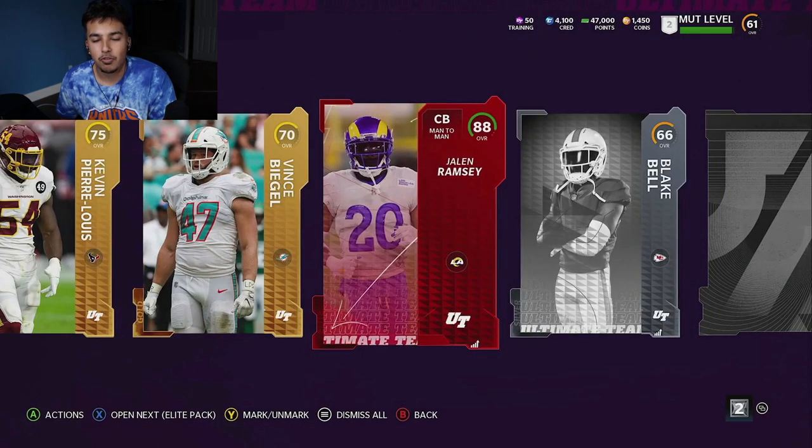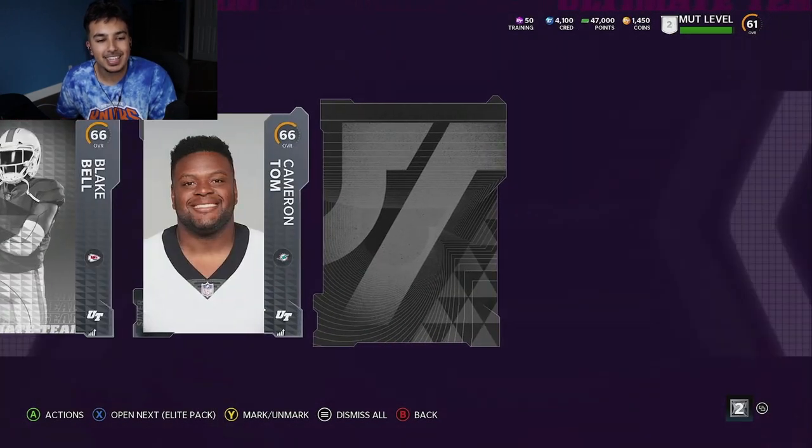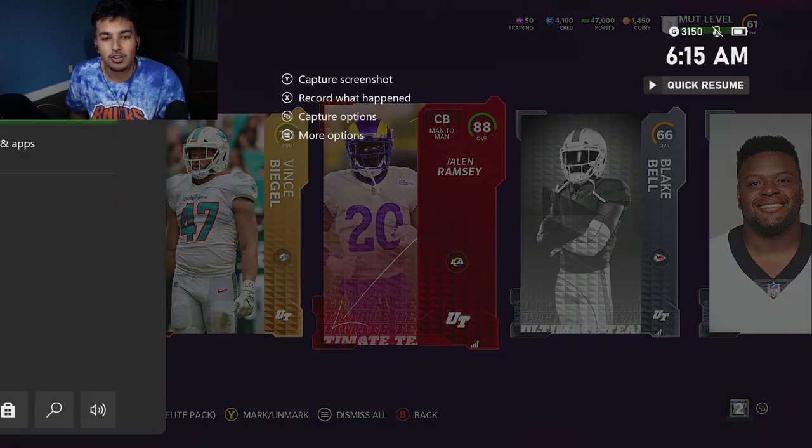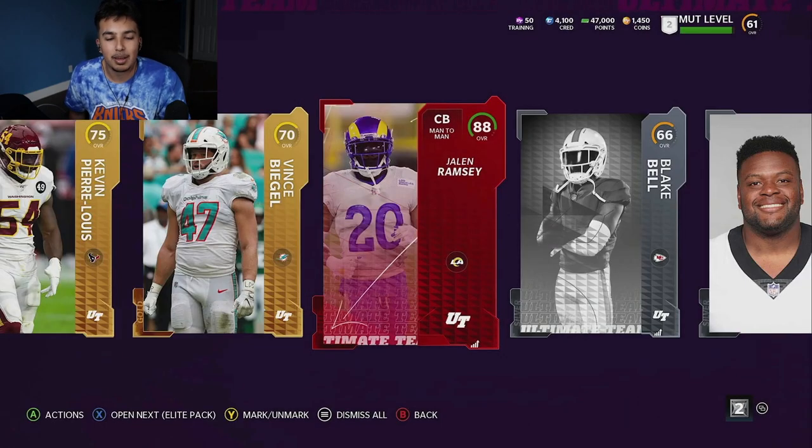And boom, fourth or fifth pack in - Jalen Ramsey, 88 overall. That's as high overall as you could expect on the first day of Madden. I was hyped. I wish I could really start this card, but there's just so many faster cornerbacks. Maybe playing him up top wouldn't be bad because Ramsey could always hit - he has that option. He's just a little slow. I was super hyped about this. Just look at his card art - you can see me right there capturing the screenshot.